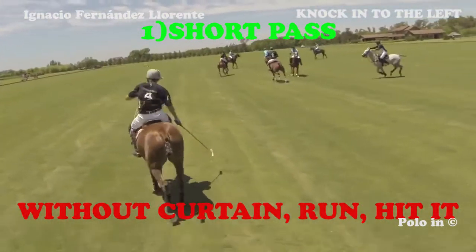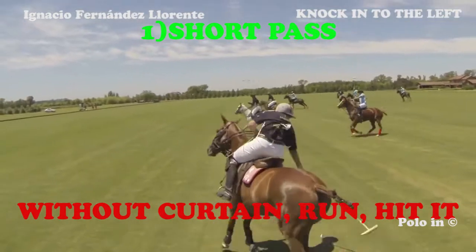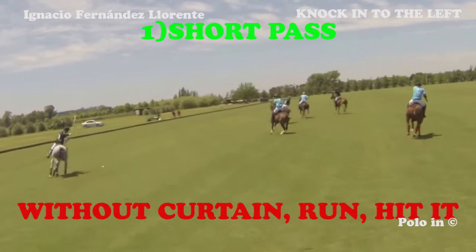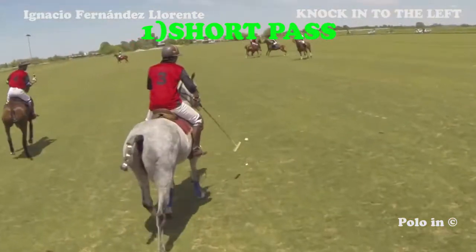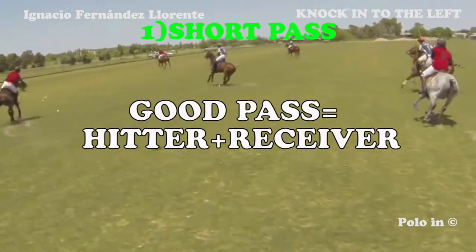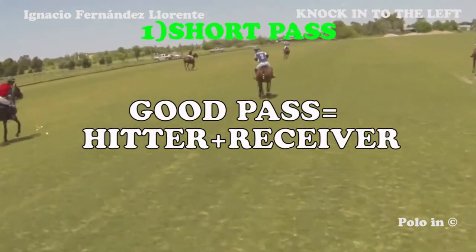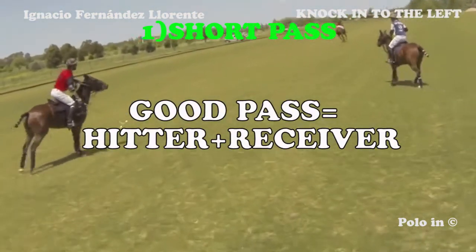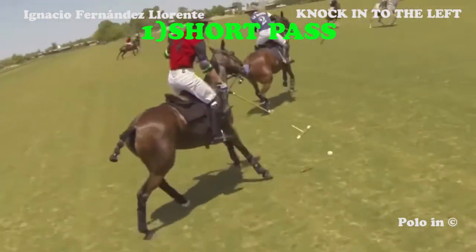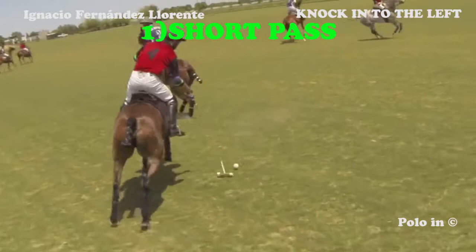Here the black player receives a short pass. This knocking meets the objectives of a knocking. As in this case, if you don't have a curtain, you have to hit the ball and run. Here again, the red player receives a short pass and decides to go forward with auto passes.